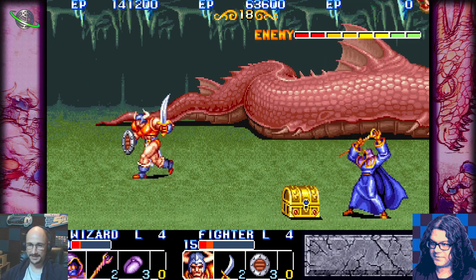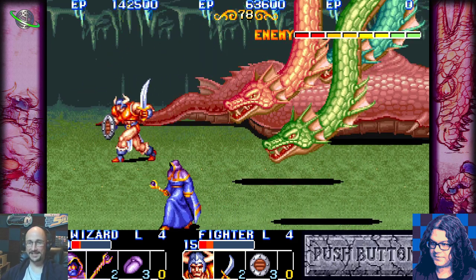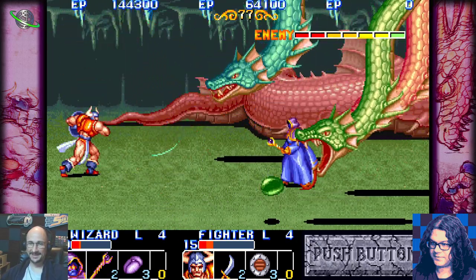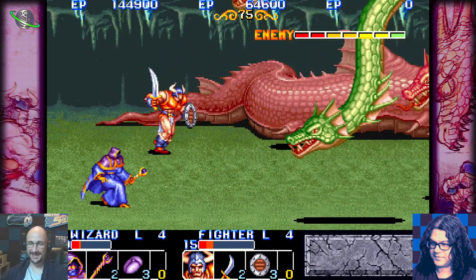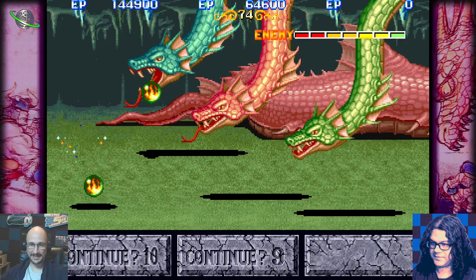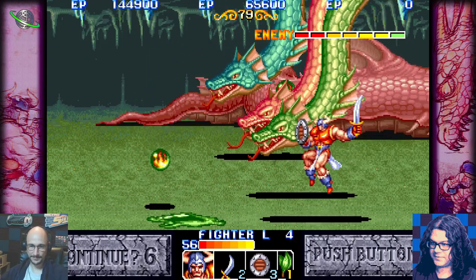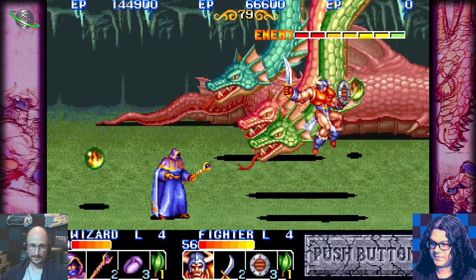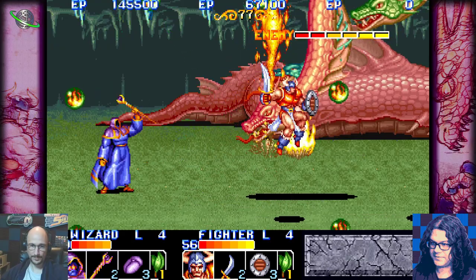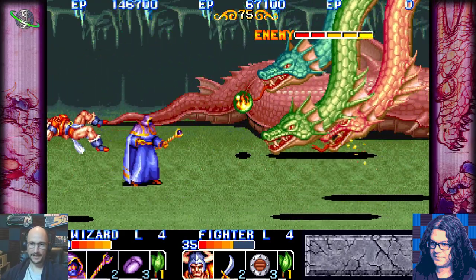That's a well-drawn dragon tail! After that giant thick tail, these three heads are very underwhelming. Look how thick that tail is compared to the necks — it does not seem like these skinny necks and tiny heads would be attached to that enormous tail. They're sort of going for a hydra, but the necks are too thin, even for a three-headed dragon.